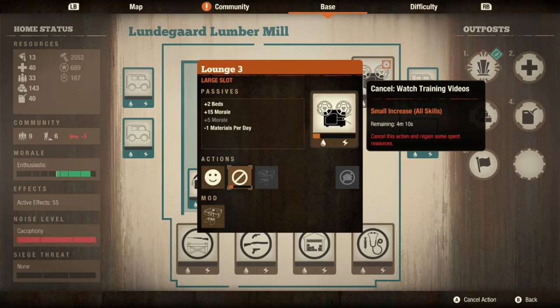It will literally train your people for you. You don't have to go out and fight anything, run around looting, or make tons of painkillers to get your medicine skill up - you just spam that button over and over. You can build this in just your small base; you don't have to wait until you're in the top base. This is probably one of, if not the most powerful facility in this game - the lounge level 3 - because you can passively train people.